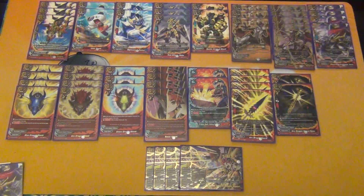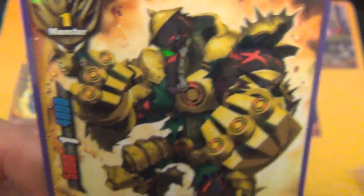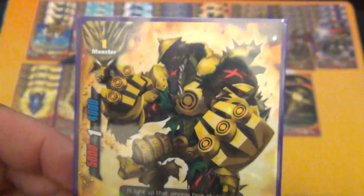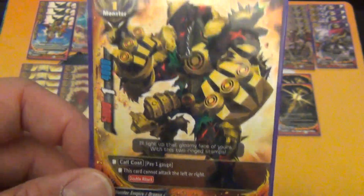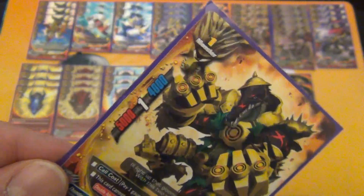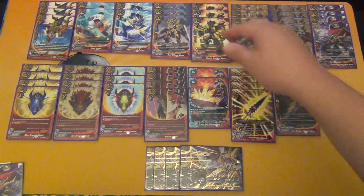Next we play 3 copies of Double Circle of Shock. It's another Thunder Empire dragon, a 5/1/4 size 1 monster, call cost 1 gauge. He cannot attack the left or right, but he has double attack. The point of this deck is to set up 3 attacks for your impact, so we're playing 8 copies of Bats and 3 of this double attacker. With your weapon, all Thunder Empire monsters get plus 2000 power, so he becomes a 7000 attack power monster swinging down the center. With Globes he can get an additional crit for 2 crit double attack.